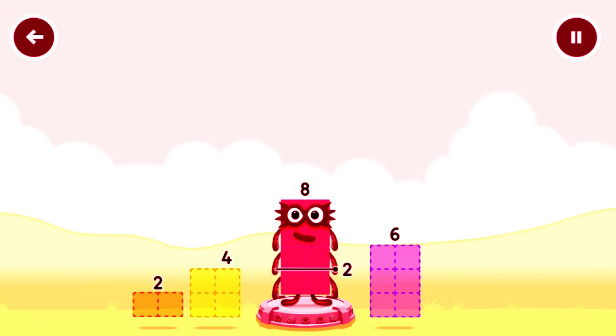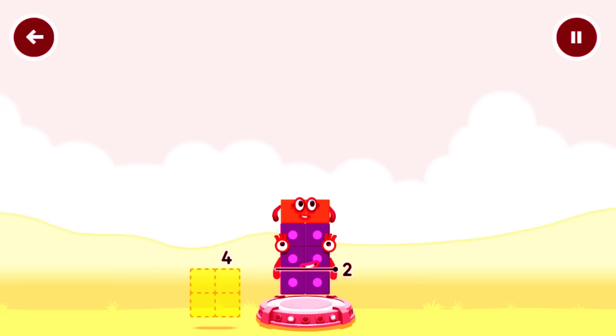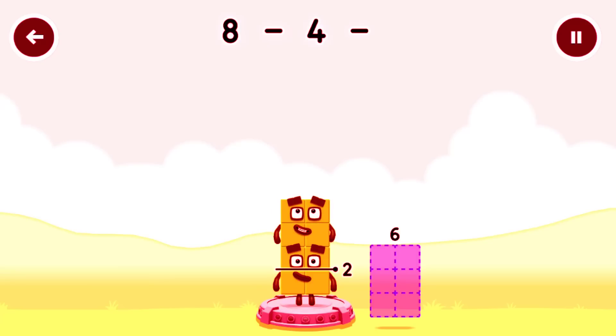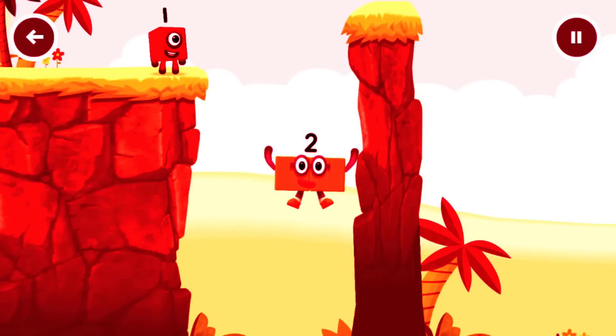Take number blocks away from 8. To leave... 2. Six? Three. Three. That's not quite right! Try again. Four. Two. 8 minus 4 minus 2 equals 2. Two! Two!